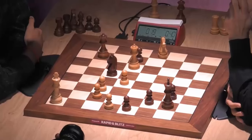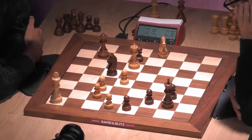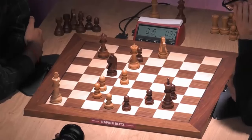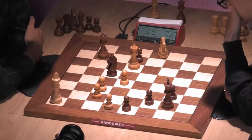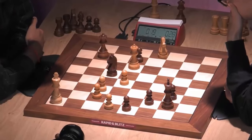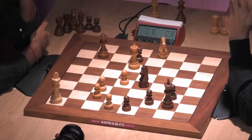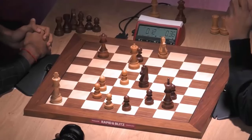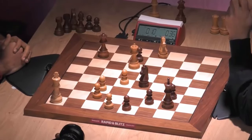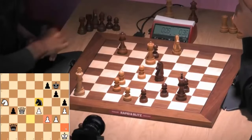Queen e2 now should be a clincher. Queen e2 allows a check — not much of a check, because he can't hide on h7. Well, my checkpoint is knight e5. Ideas of knight takes f3, queen h2 mate. By the way, that comes with a tempo against the queen and the f3 pawn. Not bad, not bad.